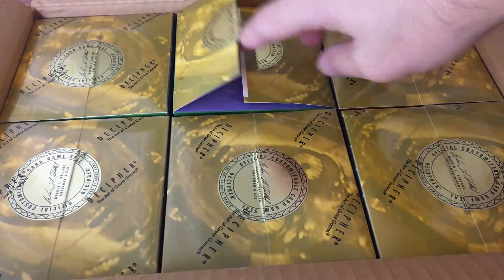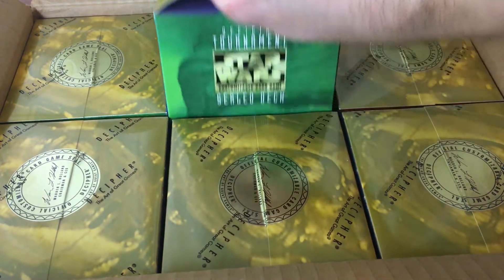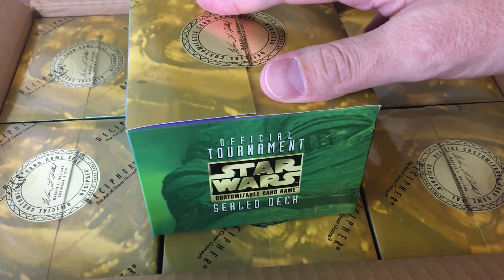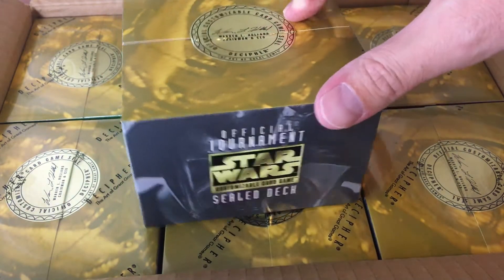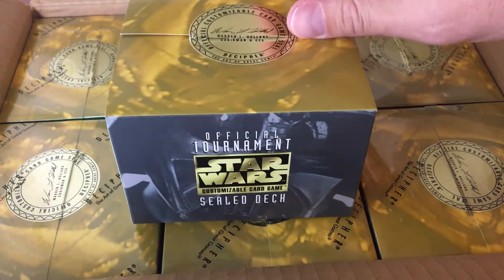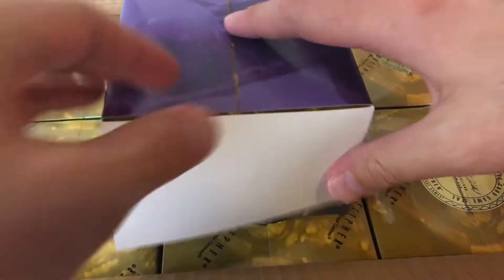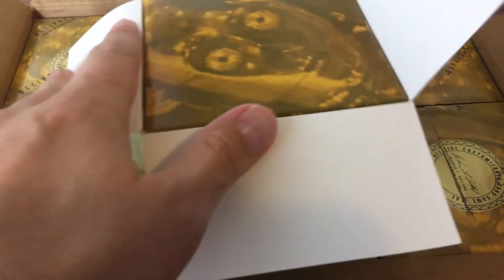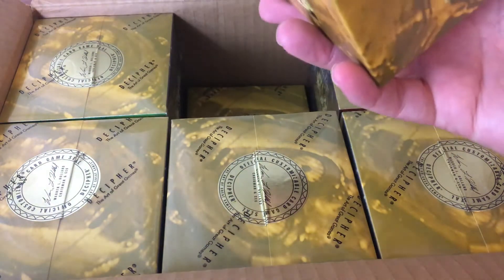Yes, I already opened one. I forget what I got, but I do remember the box. So I'm going to open one of these a week, I think. But let's go through this one that I already opened and see what it was. Yes, it was 3-4-0 — possibly the box that I did not want.